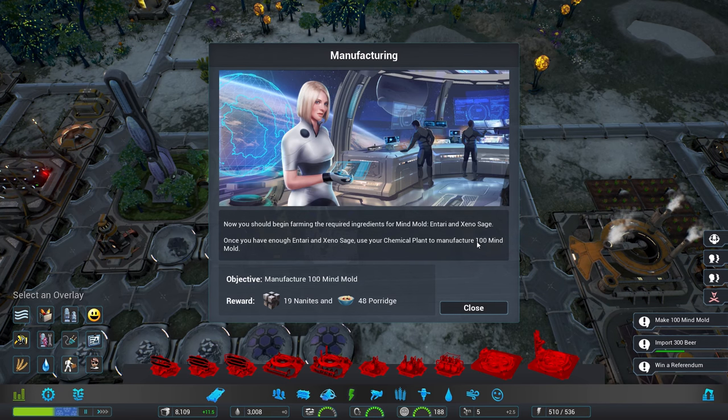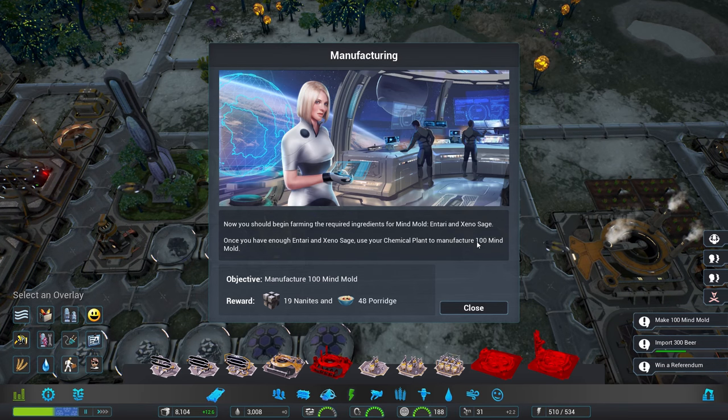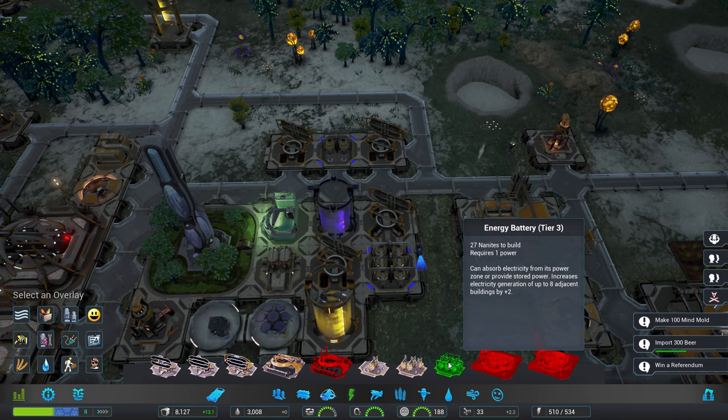Now you should begin farming the required ingredients for Mind Mold: Entari and Xenosage. Once you've got enough Entari and Xenosage, use your chemical plants to manufacture 100 Mind Mold. Very well, I will do this for you, certainly.